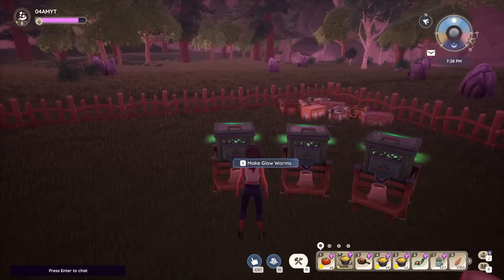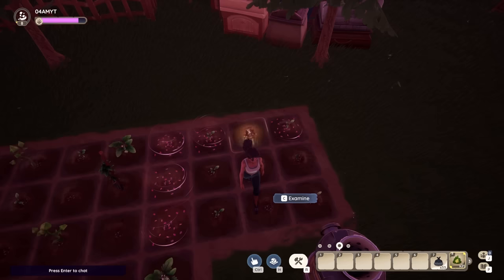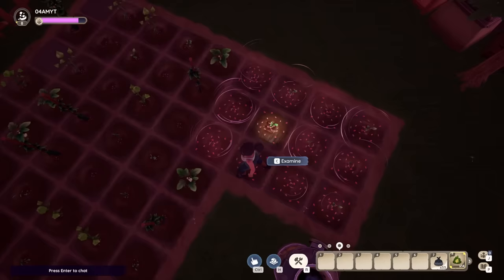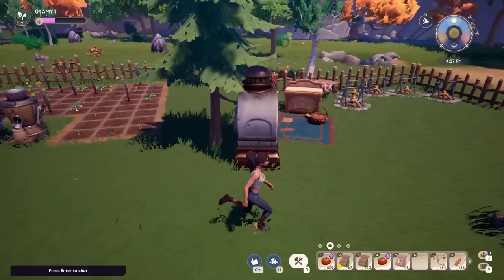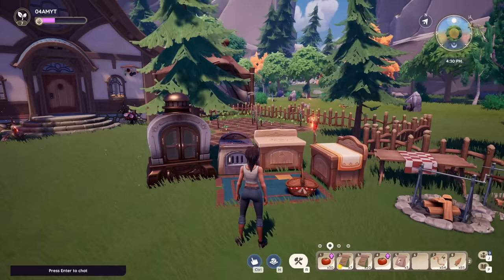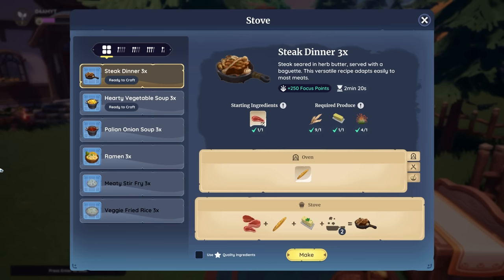You can boost your plants with special fertilizers sold at the general store or made with glowworm farms, accessible a little bit later in the game. So now you're probably wondering what to do with all the veggies — this is where your cooking station comes in. You want to first craft a stove, as this is where you will find all your dishes.